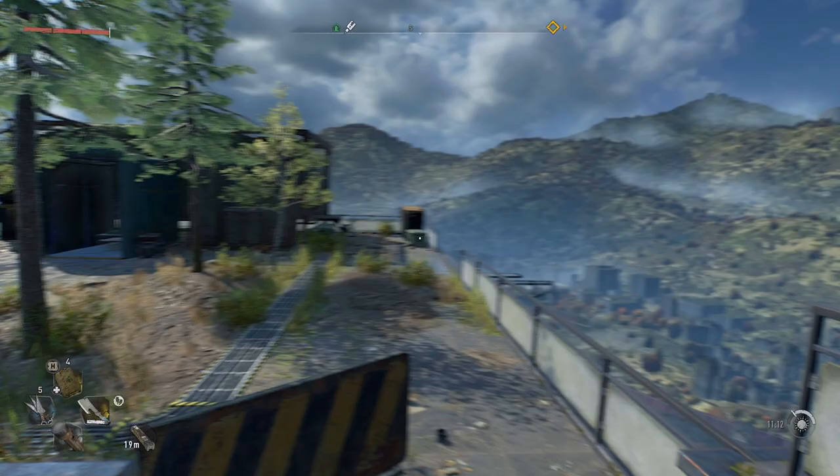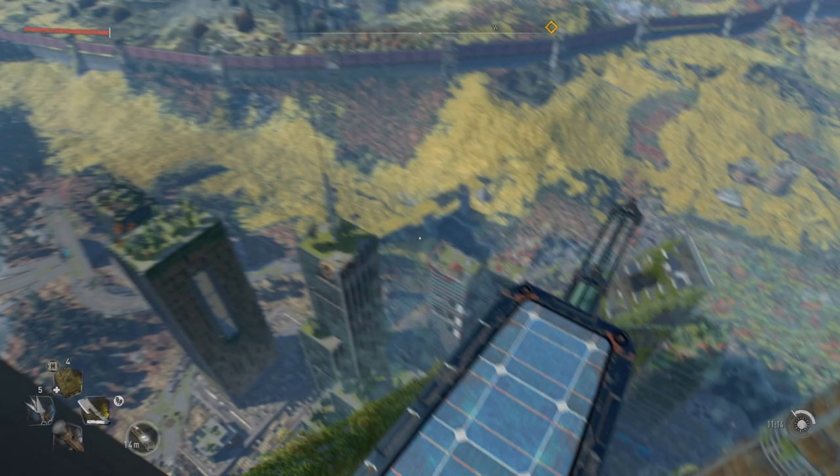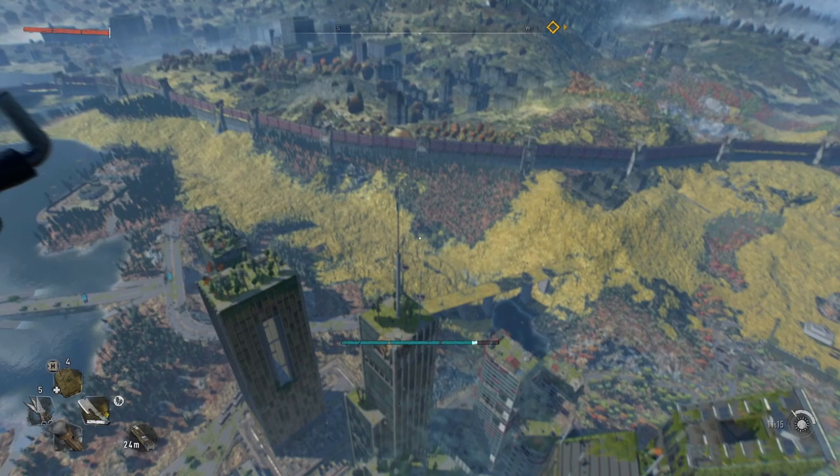It's very simple to get, and in order to unlock it you simply need to have progressed into the game to the point where you've unlocked the VLC tower. You're going to want to head to the roof and look out to the southwest — there you're going to see a large building with a huge white antenna sticking out from the top.